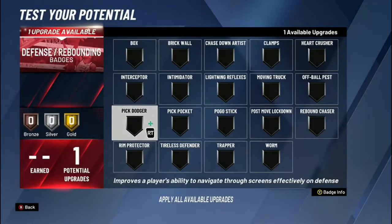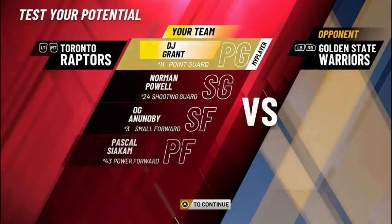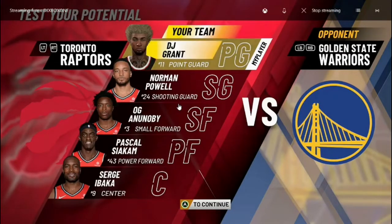For defense, put on clamps or pick dodger. You're a point guard so you'll be getting hit by a lot of screens — I just put on pick dodger. And that's gonna do it for this build video. Don't forget to like, comment, subscribe. This is Donna G Buckets, and until the next video, I'm out.